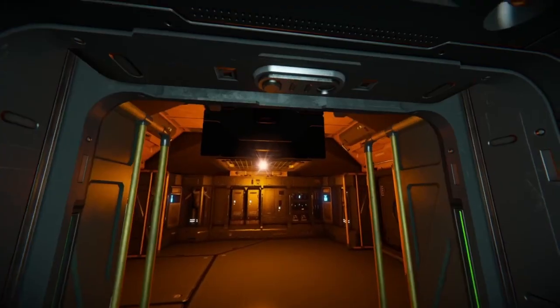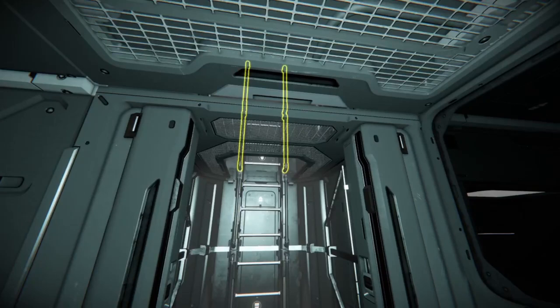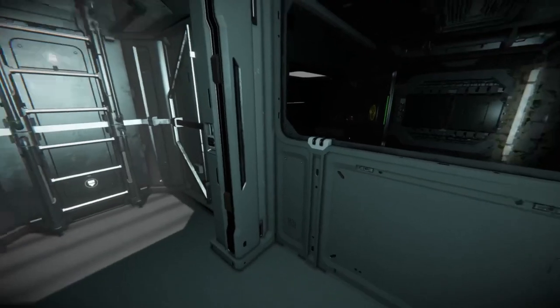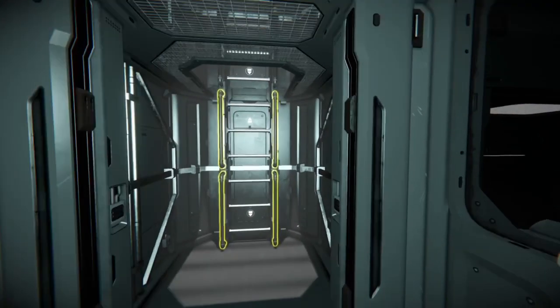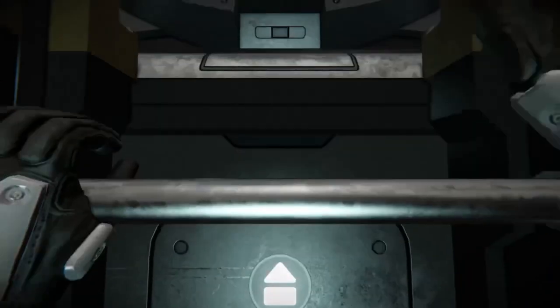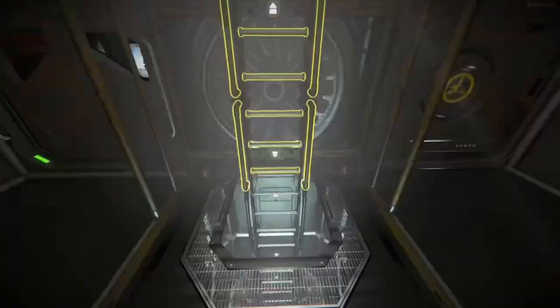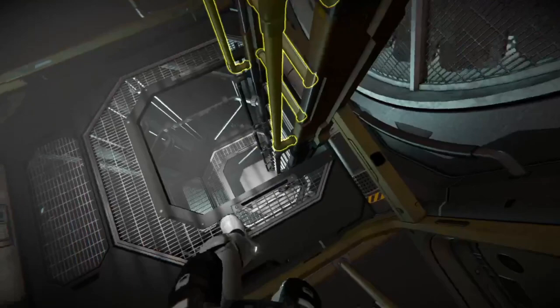Going into the next room here - this is really cool because you have this ladder going up to crew quarters and everything. The cool thing about this ladder, you simply have to climb up to the top of it and kick off. From what I can tell, that is all there is.